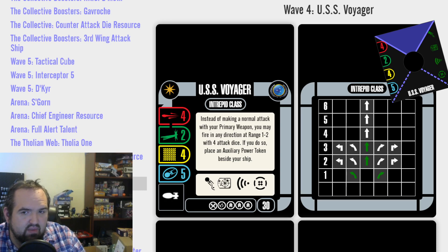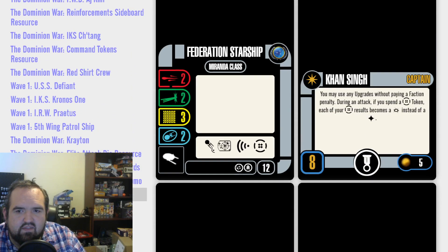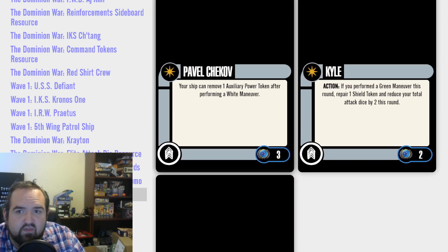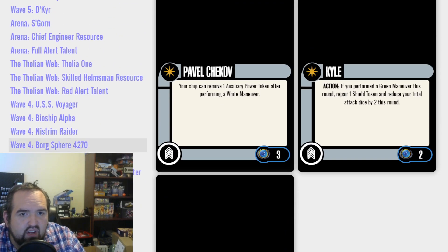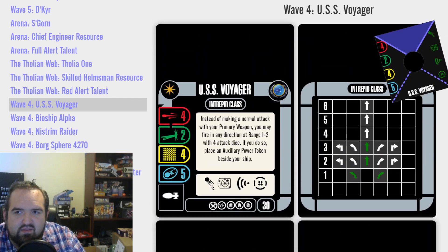Now the most common way to enhance and combo with this ability is Chekhov from Reliant. You can remove one Auxiliary Power Token after performing a white maneuver. Combo that with this dial and you go — after any maneuver, I get to remove an Aux. Yeah, that was the very standard combo.